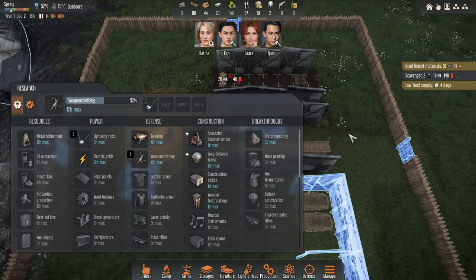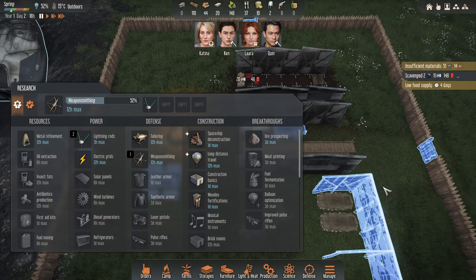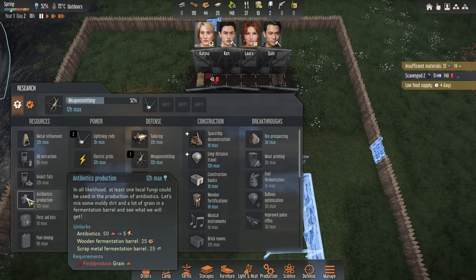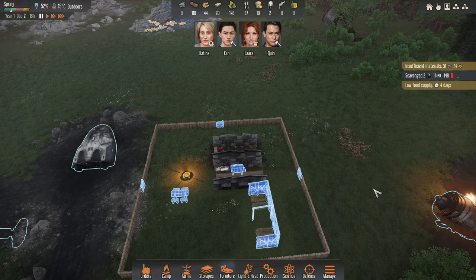We're going to get weaponsmithing and lightning rods. I'm going to place lightning rods all around my base because if you get struck twice by lightning, the character will die. But even the first strike, it can severely damage them — they walk slower, it kind of ruins the character. So it's three hours, which is nothing. And then I'll probably get on to tailoring soon. But I'll harvest some grain if I can find any. If I had more grain nearby, I'd recommend doing antibiotics, but I'll just go for this and look at tailoring.